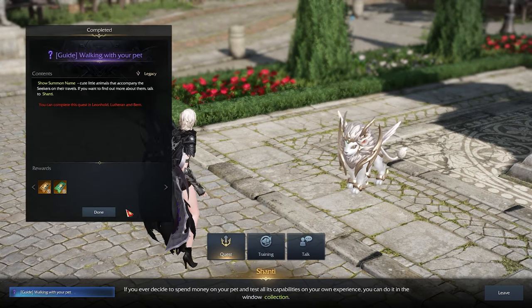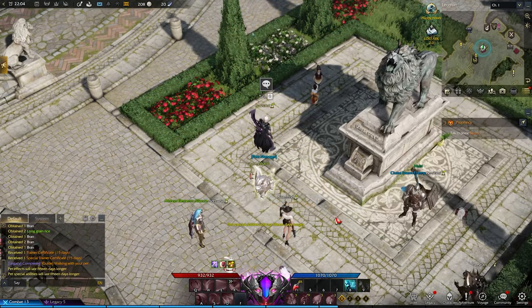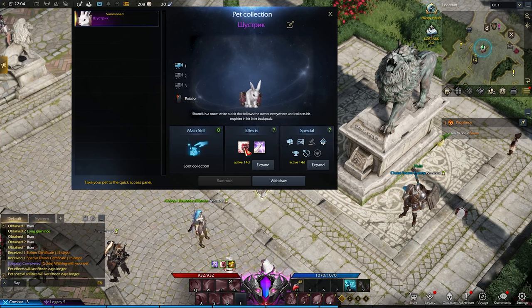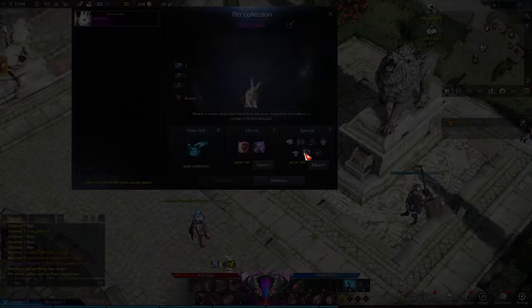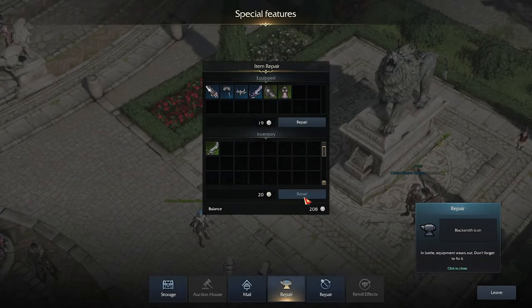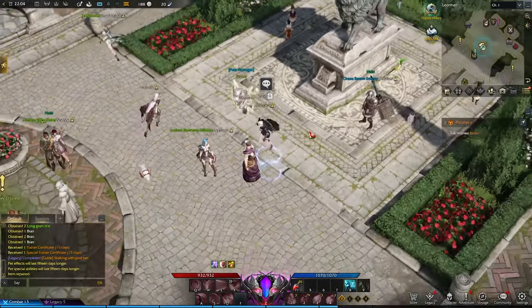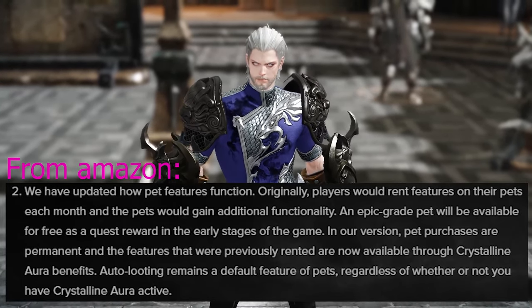You talk a little bit more and then you get a ticket. This is only for the Russia version — on EU it's gonna be a bit different. On Russia it means the pet will have extra stats like critical damage, damage reduction, and so on. You can extend this with real money or crystals. The extra perks on the pet are actually insane: you can repair stuff, collect items and store them inside the pet, and even access the auction house.